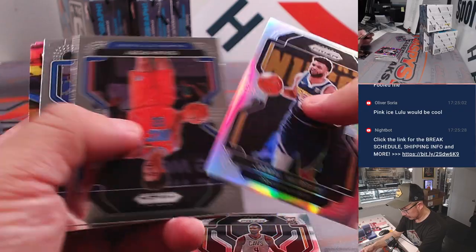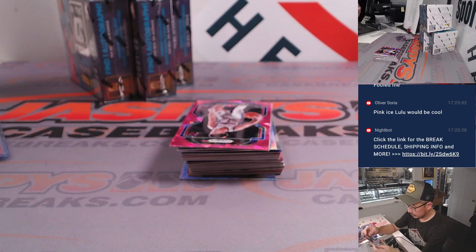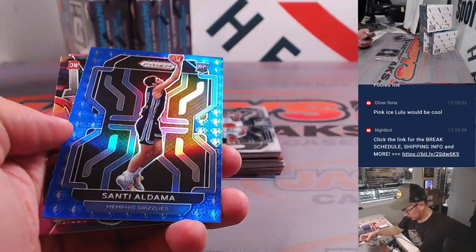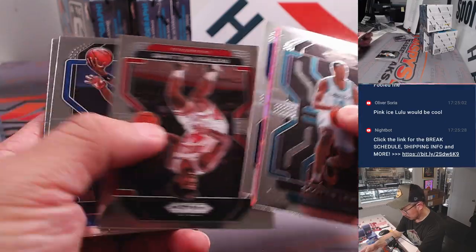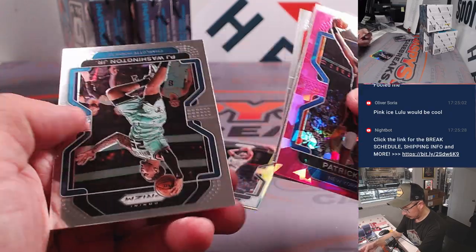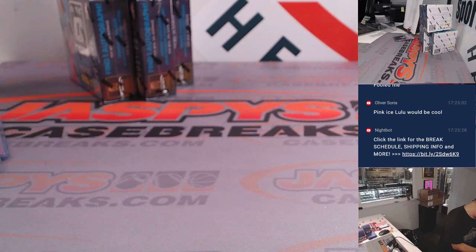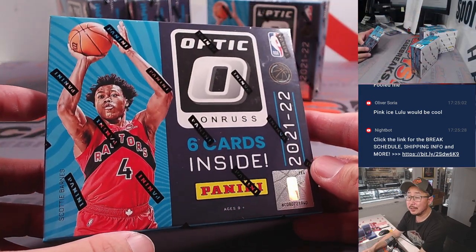Here's our first Evan Mobley — that'll be for Cleveland, going to Josh. And a silver Tim Duncan. All right, same draft class but we're moving into a different product — Donruss Optic Choice Edition. There's exclusive parallels in here. Looking for autographs. Good luck.